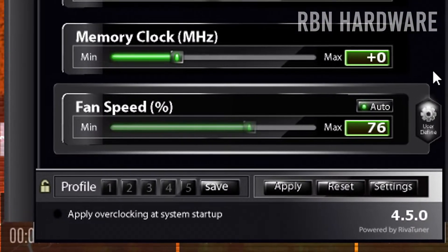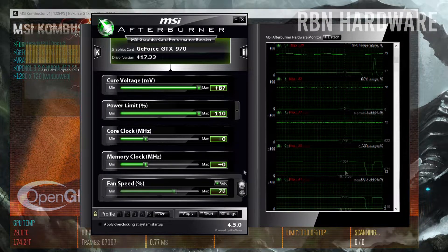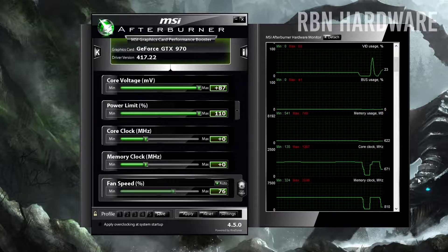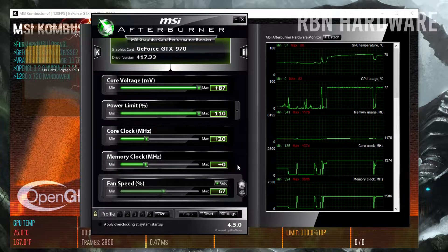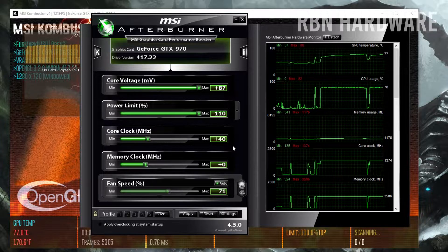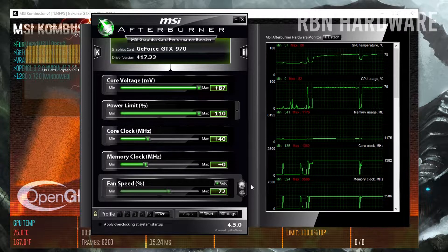Overclocking is a fairly easy process and as long as you have enough cooling, you should be able to max out power limit, temp limit, and core voltage. What I like to do next is to simply drag up the core clock in steps of 20 MHz — you can go higher or even lower, but I find 15 to 20 to be a great number. While you're doing this, you want to fire up Combustor and have it running in the background.